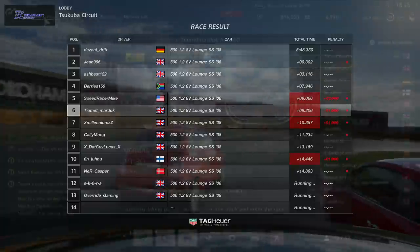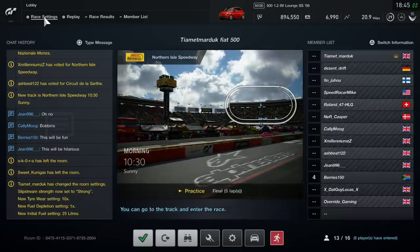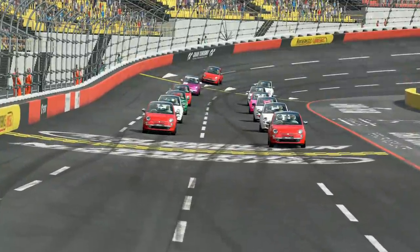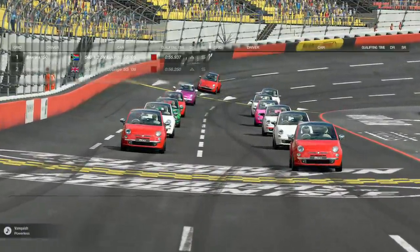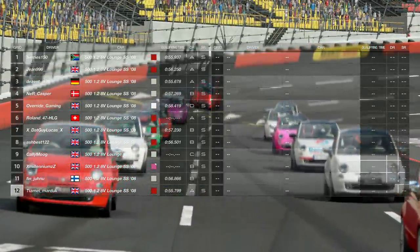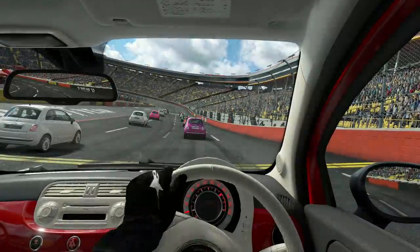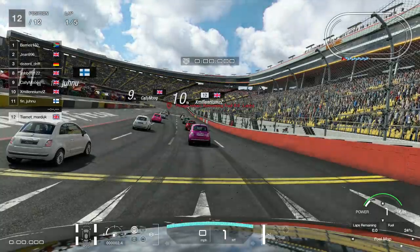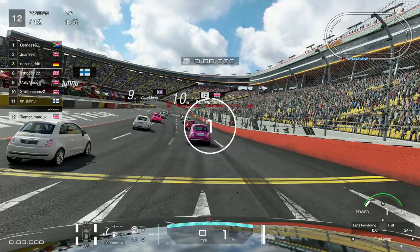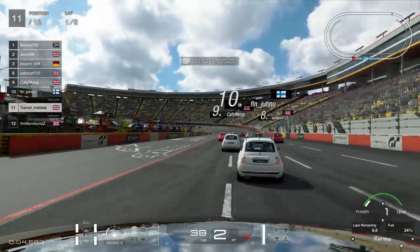We are now going to move on to Northern Isle Speedway — this is a circuit which you guys voted for in the lobby, and I'm really glad you took me here. I didn't think to do oval racing in Fiat 500s, but it could be the best thing since sliced bread. Can we do a 500-lap race or a 500-kilometre race — something to rival the Indy 500? If that is possible on this game, you best be assured I'm going to give it a go. But for now we're doing a five-lap race around here with strong slipstream on.